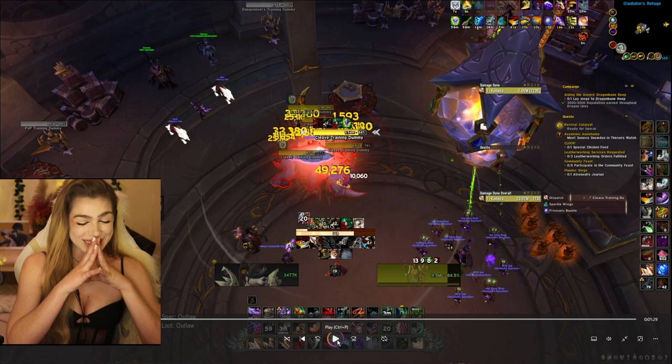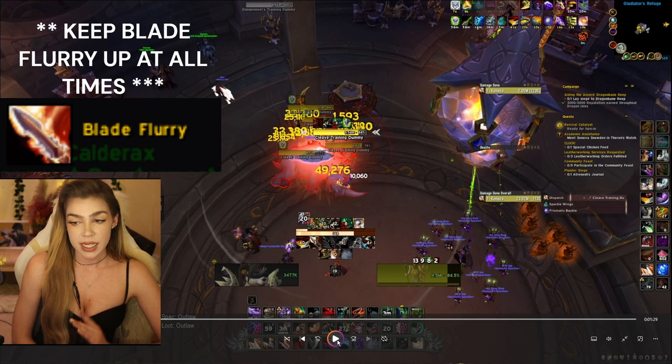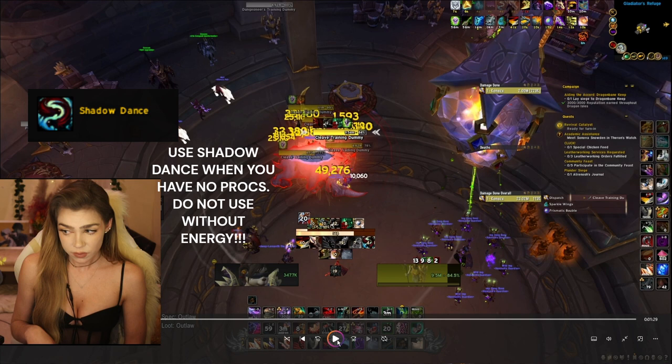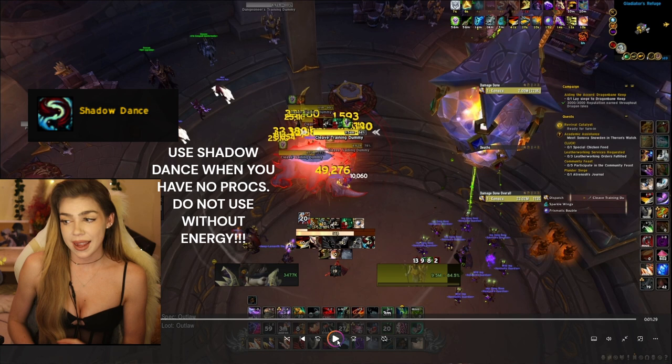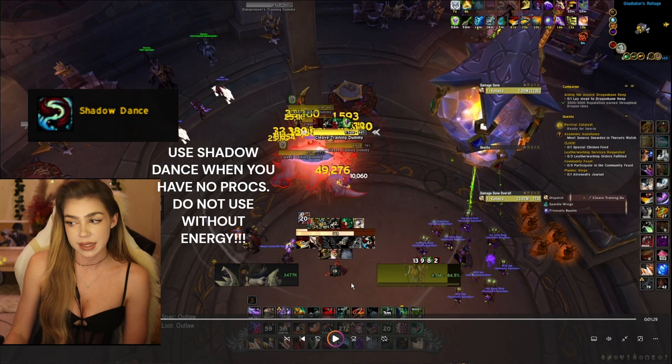The only time you're going to use Shadow Dance is to fish for procs and just spam Ambushes. You do not want to Shadow Dance when you're at low energy because you will get literally no Ambushes off. Now I'm playing Heavy Hitter with one Count the Odds, so every time you Ambush it's going to give you a chance to proc another Roll. The important thing about Shadow Dance is don't use it at low energy, and if you already have Ambush procs and Pistol Shot procs up, it's not worth using it. I finish using all my procs first, and when I'm out of juice, that's when I press Shadow Dance.